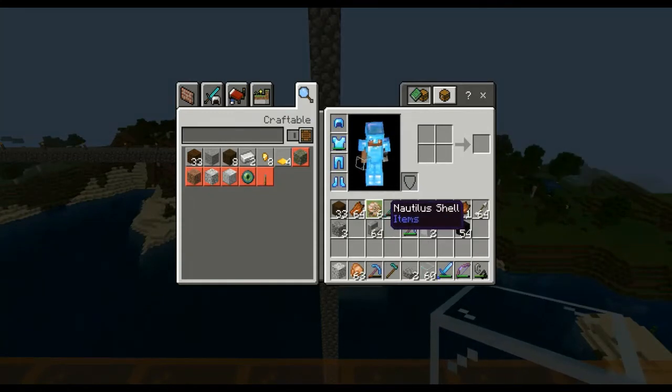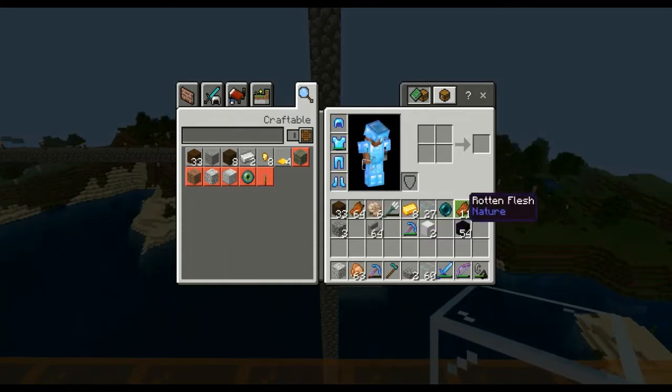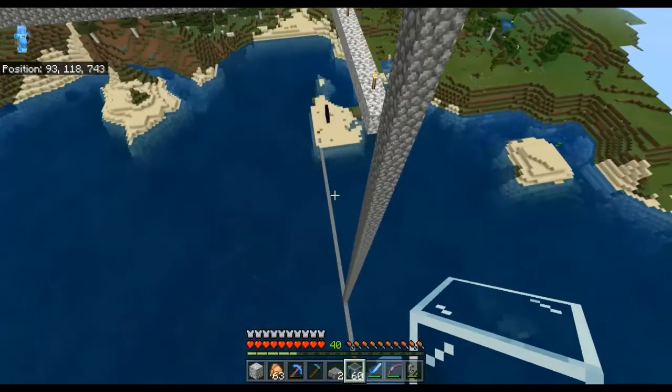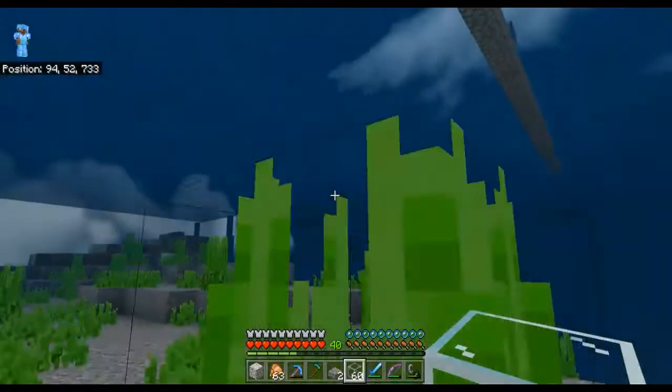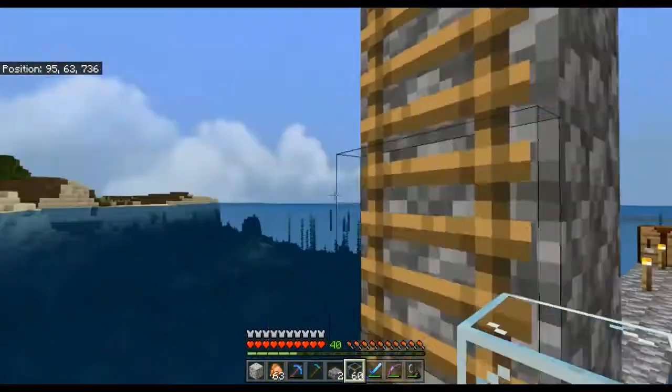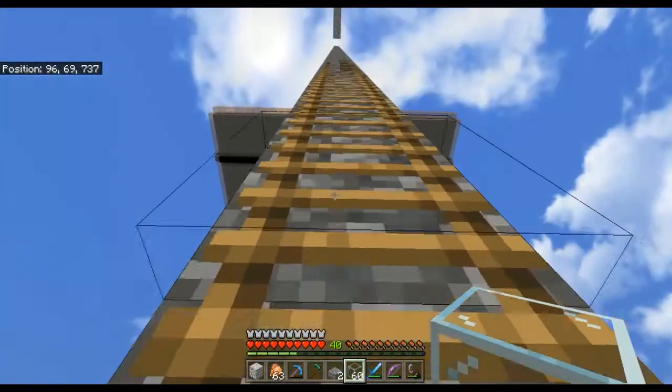The first night for the farm we just built: eight gold, six nautilus shells, one trident, and 75 rotten flesh. Not too shabby — a couple of nights should be pretty much enough.